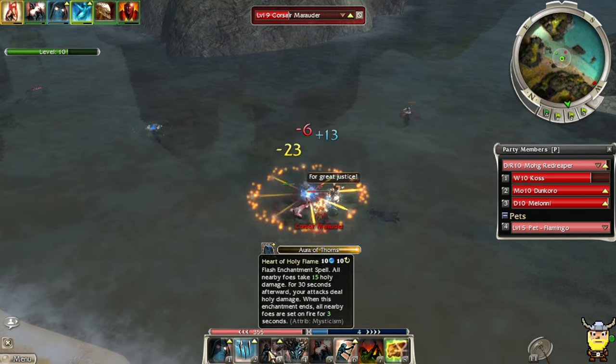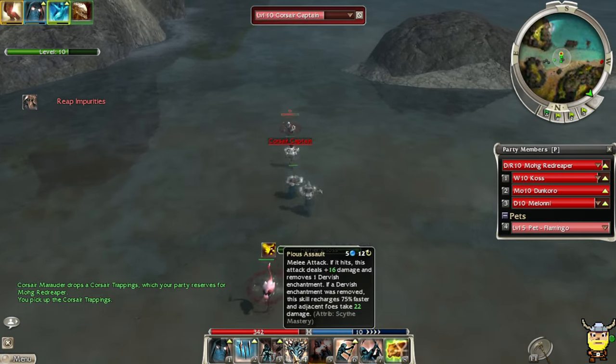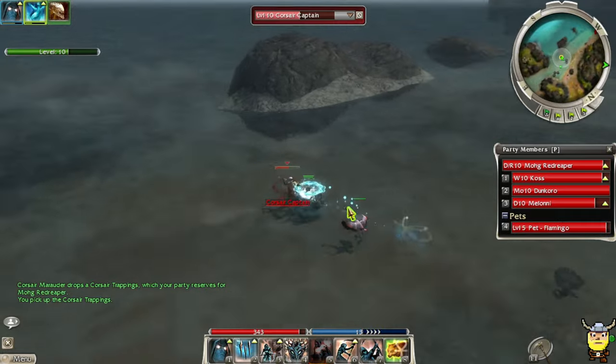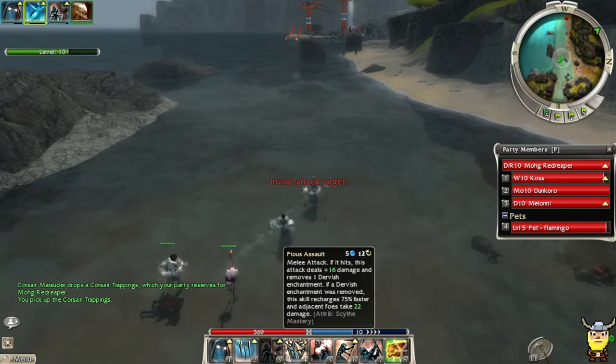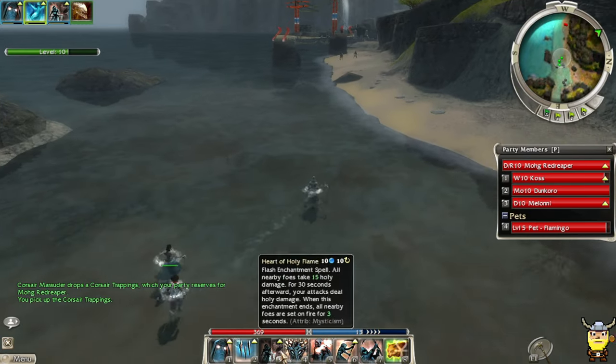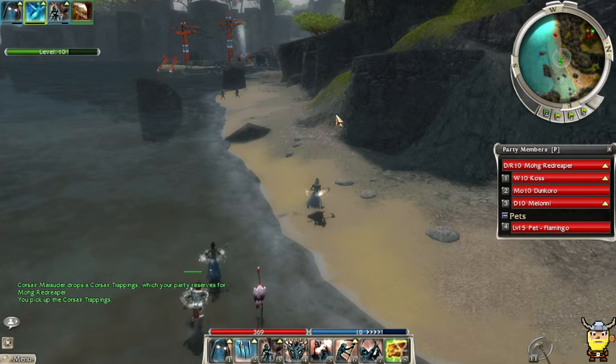Generally I'm feeling the most damage from the Heart of Holy Flame and Pious Assault combo — very spammable, a lot of burning uptime plus bonus damage. It's pretty nice.